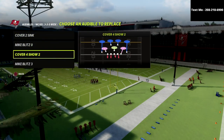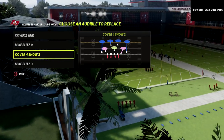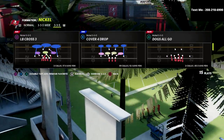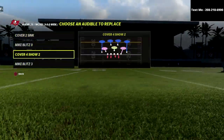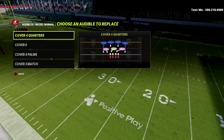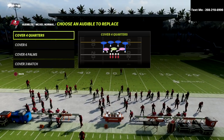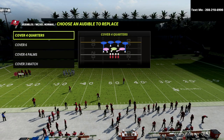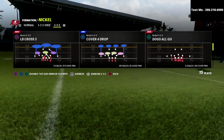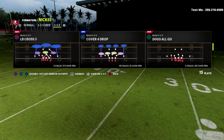The coverage we're focusing on today is the Cover 4 Show 2. The Cover 4 Show 2 is not a Cover 4 drop defense. Out of the 3-3-5 wide, it is very similar to the Cover 4 Quarters out of the nickel normal, which is a pattern match, man-matching defense. That's how we're going to utilize this out of the 3-3-5 wide — you don't need any zone drops or any adjustments whatsoever.